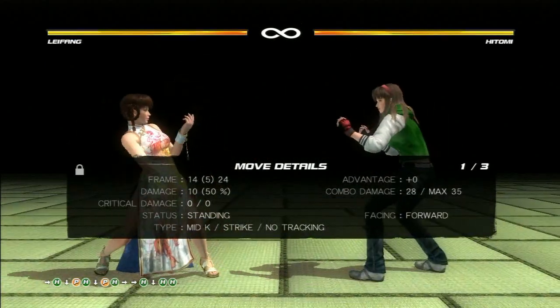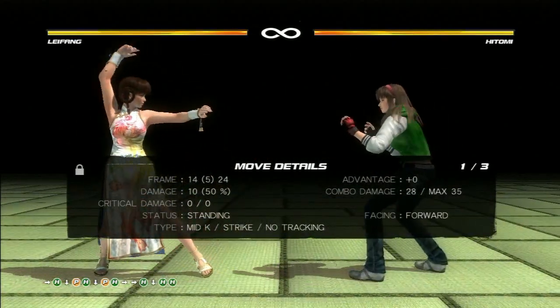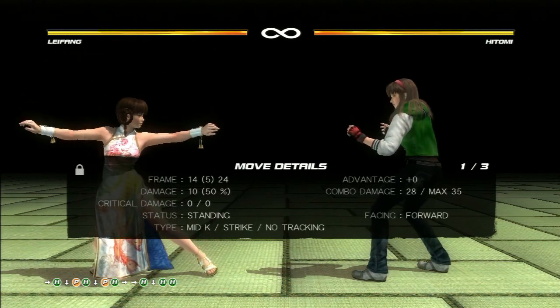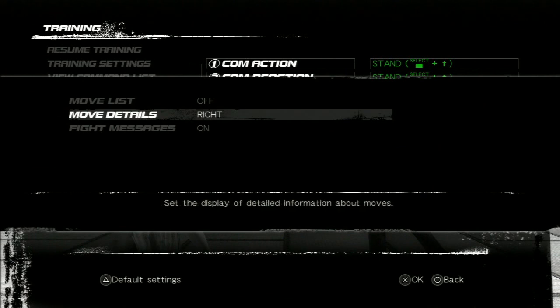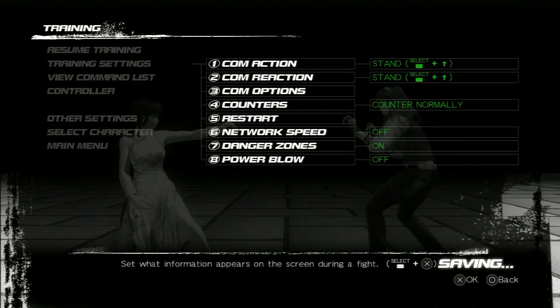To figure out the attacking points in a character's string, all you have to do is pull up the move details by hitting start, going down to fight screen info, going to move details, and turning it on for either the left or the right side of the screen. The right side will turn it on for the training dummy that you have in sparring mode.